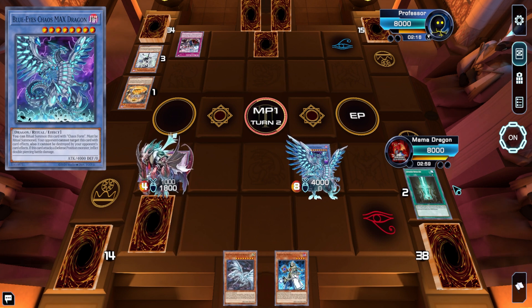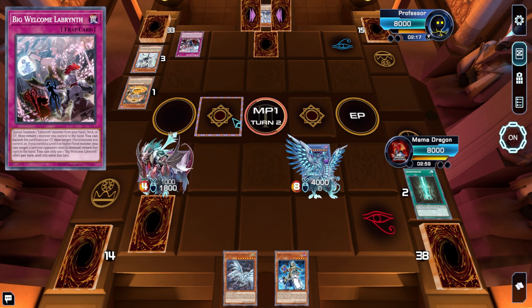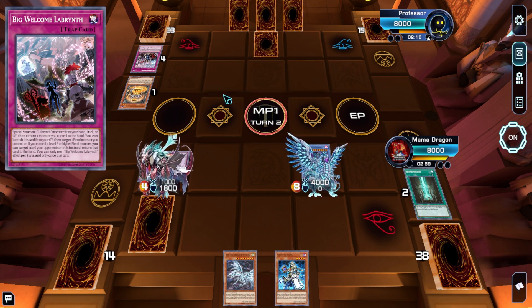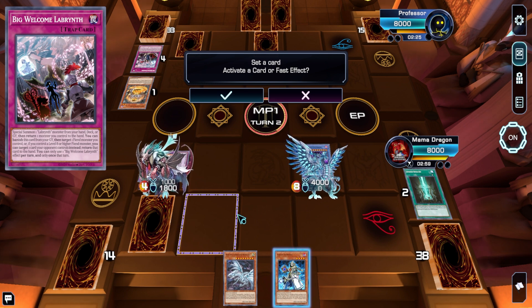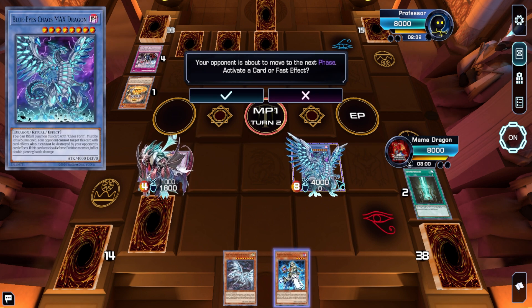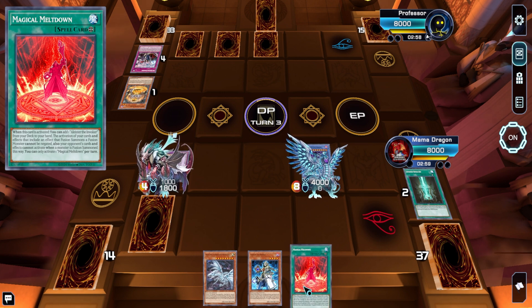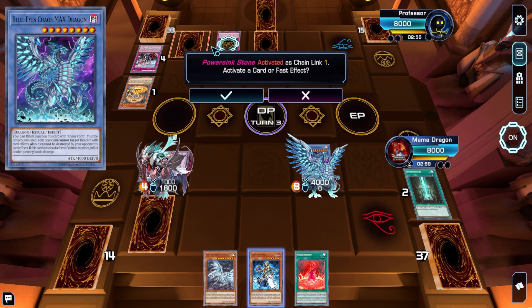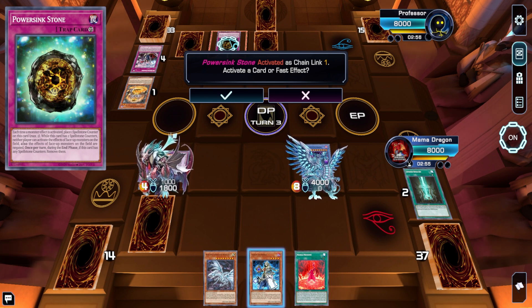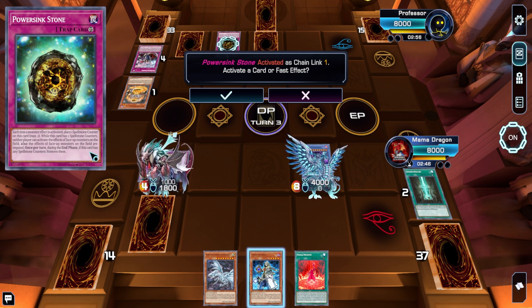Unfortunately he's already used Stovie this turn, so that removes that option. I wish I had more trap cards in this deck. Mechaba would be pretty nice against this. I don't know how he's going to get through this. So it is Lady Labrynth, but he has to bounce Lady back — he can't activate Lady again because he already used Stovie. Mechaba would be really great here. Each time a monster effect is activated, place one spell stone counter on this card — max two. While this card has two spell counters, the effects of face-up monsters on the field are negated.